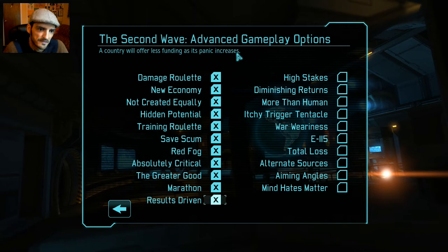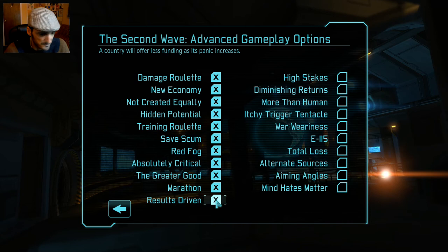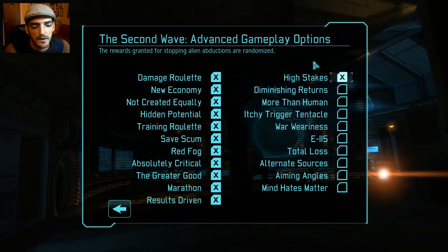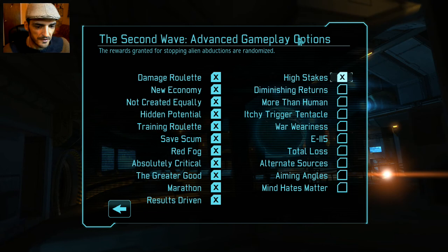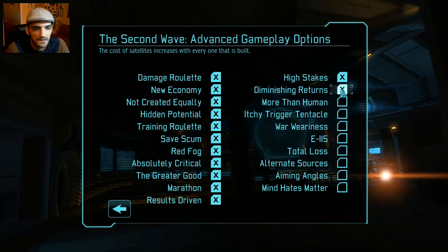High Stakes randomizes alien abduction rewards — usually you get a choice of four engineers or scientists, but with this it could be two or six, making it more unpredictable. Diminishing Returns is probably the worst of all: once you build one satellite, the next one is twice as expensive, and so on.